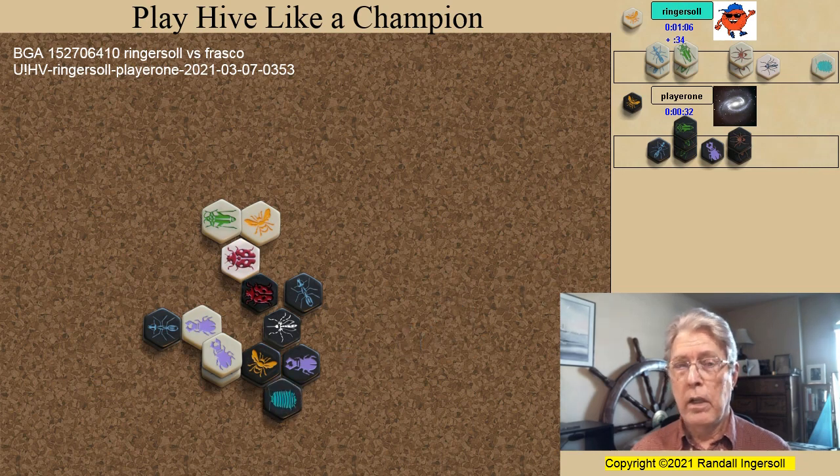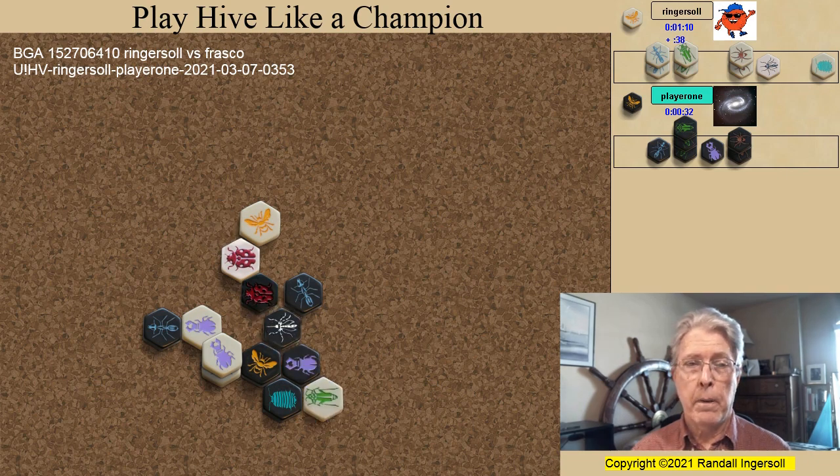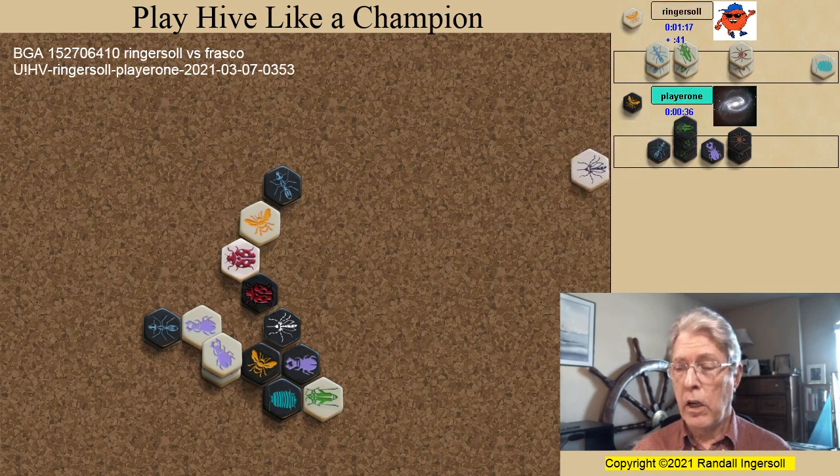Frasco responds by getting his pill bug into a great defensive position, and I jump with my grasshopper. Frasco pinned the queen, which made me happy from two standpoints: one, he did not spawn his third ant, and two, he left this spot here available for a second defender. Now I spawn the mosquito, and Frasco has a choice — spawn another bug, allowing the mosquito to climb up, or waste a tempo pinning it.